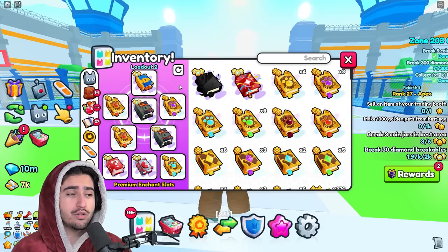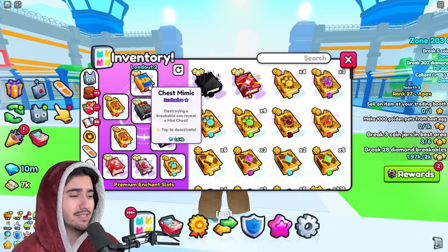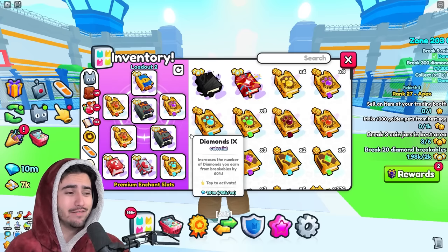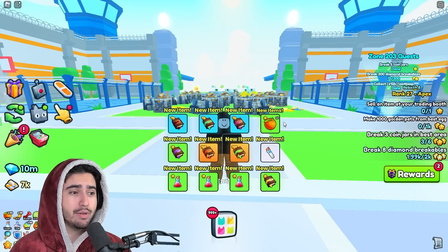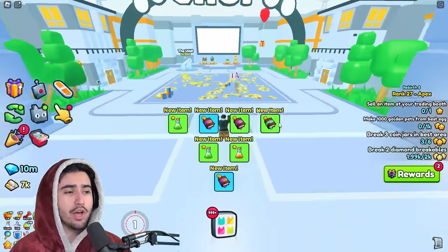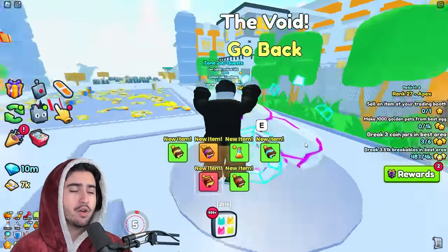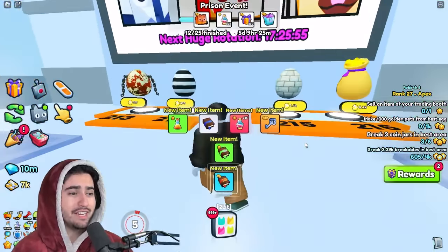Traditional item grinding builds are actually the worst at getting these new prison keys, and let me tell you why. I switched over to a typical item grinding build that we would have used in the last update. The boss chest mimic, the chest mimic, and the boss lucky block prior to this update were the best three things at getting item drops. In terms of regular item drops, this is probably still one of the best item drop builds, but what it doesn't do is actually drop prison keys. I swapped back over to my regular enchant build, but the reason why those enchants aren't good in this update is because each of those types of chests actually have their own item pool and the prison key actually seems to not be in it at all.